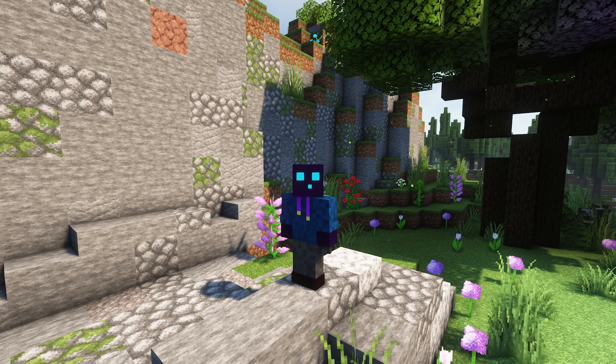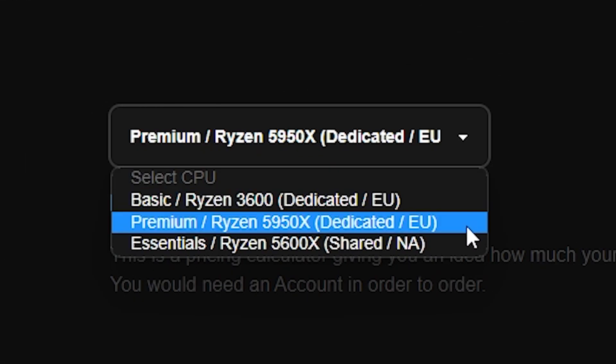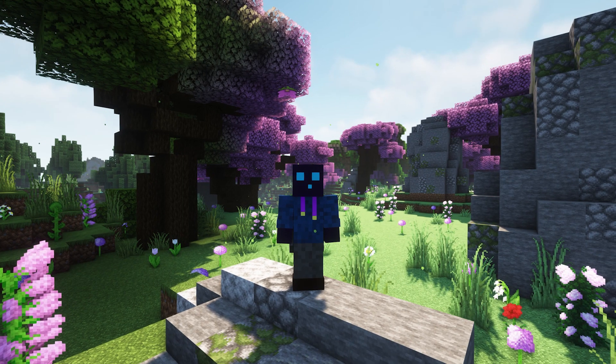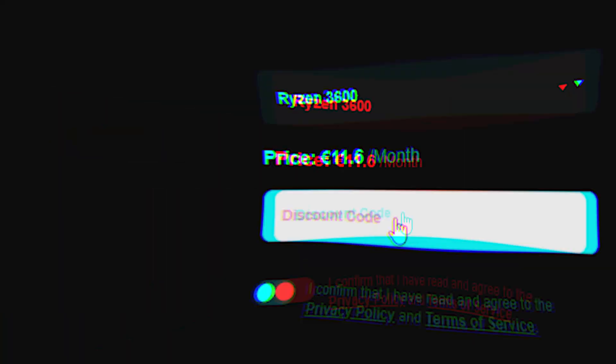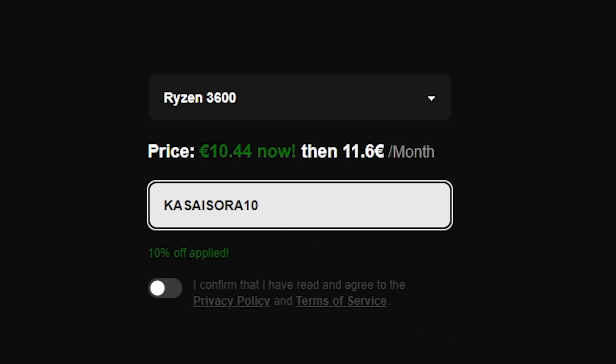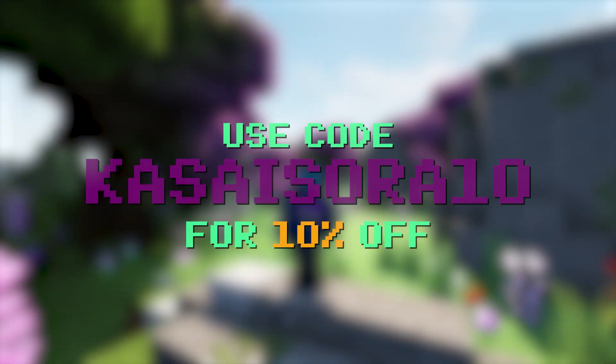It doesn't matter if you want to run a big public server or just a small server with a couple of friends — Alien Host has got you covered. From their dedicated plans with high-end CPUs to their essential plans that start at only $2 per gigabyte, you can find it all at Alien Host. By using code CASASORA10 at checkout, you can get 10% off your order, no matter what type of plan you go for. Check out Alien Host through the link in the description and use code CASASORA10 at checkout.